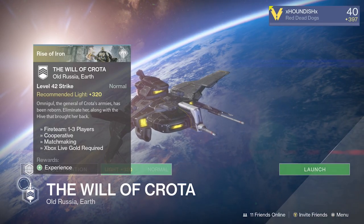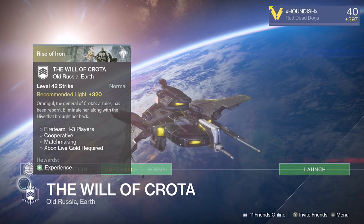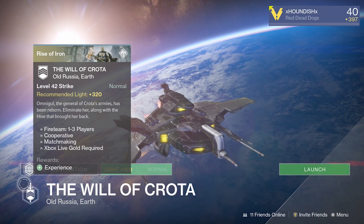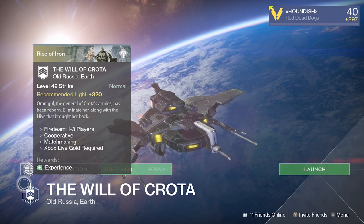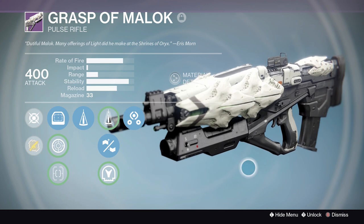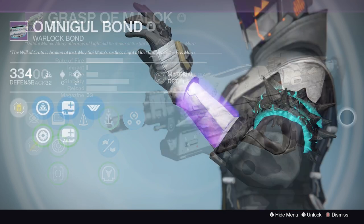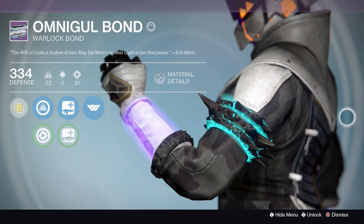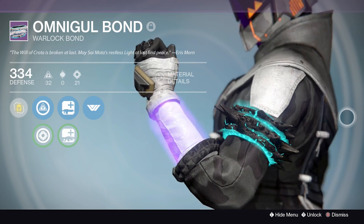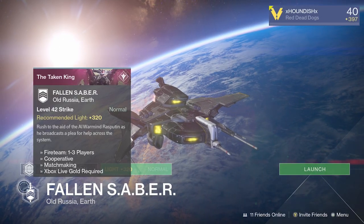Now let's look at Taken King and Year One strikes in planetary order. First, from Omnigul you can obtain the Grasp of Malak pulse rifle and the Omnigul Bond for the Warlock. The Grasp of Malak is a high rate-of-fire pulse rifle modeled on the old Crota raid pulse rifle — it can be very good in PvP although getting a good roll can be pretty difficult. The Omnigul Bond has a cool blue crusted spiky look going on.